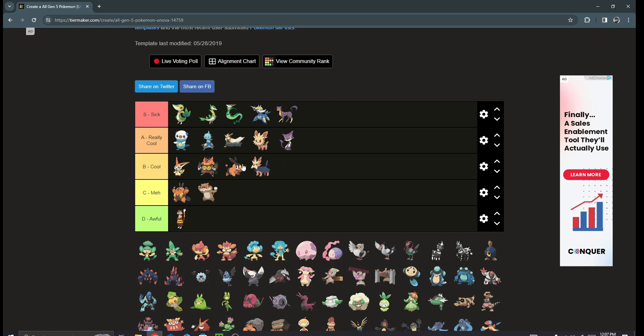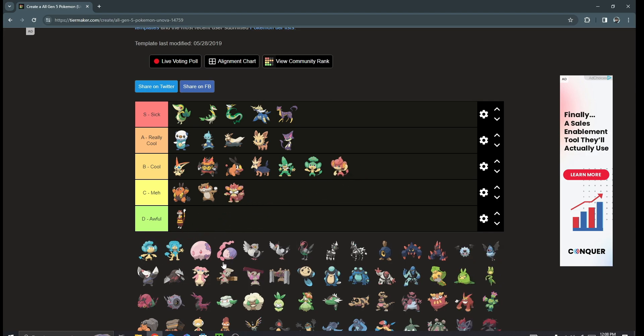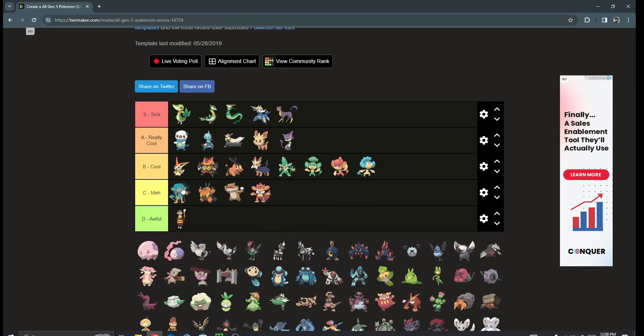Liepard with that Prankster ability can be really irritating, and it has a really good shiny too. Then we got the elemental monkeys — a lot of people are not the biggest fans, but personally: Pansage is cool, Simisage I'd say is honestly high B or low A tier, one of the cooler designs of the three. Panpour is also cool — I'd put Simipour above Simisage easily. I'm not the biggest enjoyer of the monkeys overall, but they do have some redeeming qualities, and you get them early in the game.